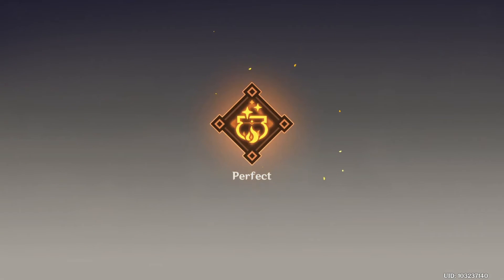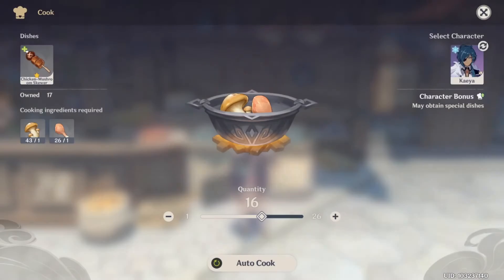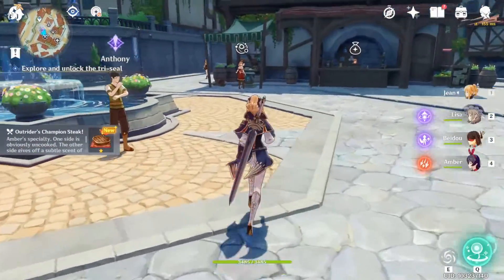A really good tip is that Noelle has the ability to make a very special type of pancake that helps your characters revive, and her special food dish from those pancakes is much better than the base pancake for reviving your characters.